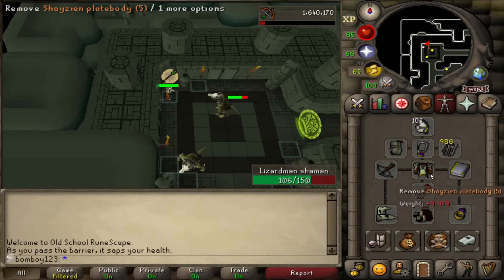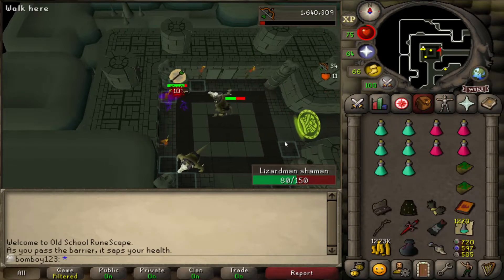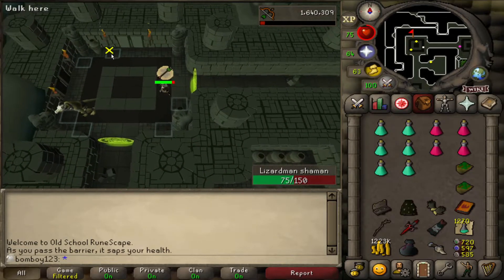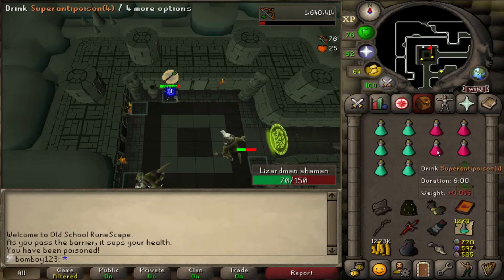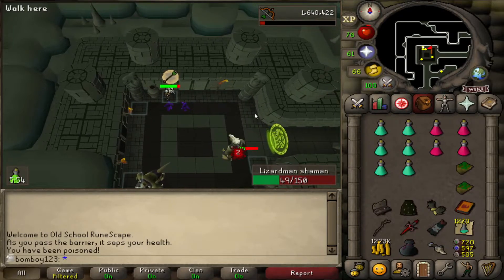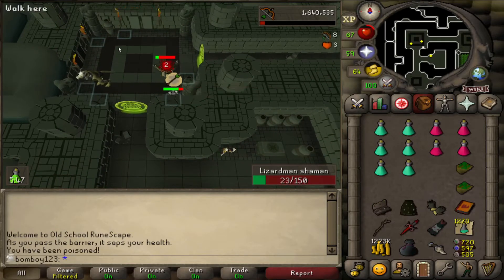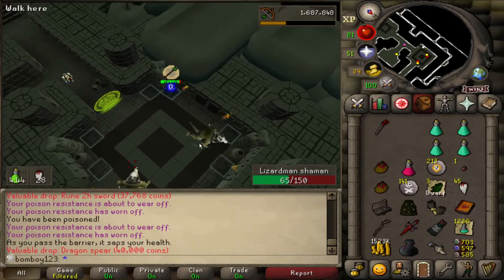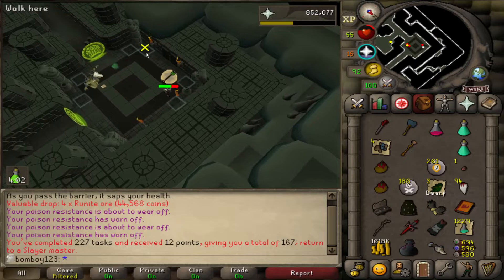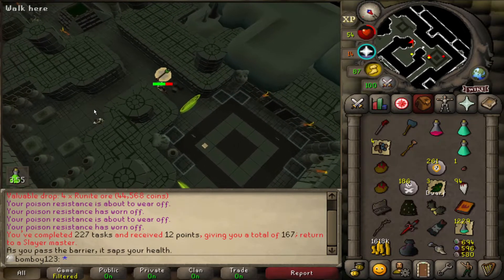When I was gearing up I forgot I needed the shayzien armour, so I had to switch. I've got karils and barrows gear in my inventory just in case. We've only done one slayer task so far, around 120 kills I think. Hopefully we'll get the dragon warhammer — always a nice chance. Unfortunately, I got the wrong dragon drop and the wrong rare drop table hit.